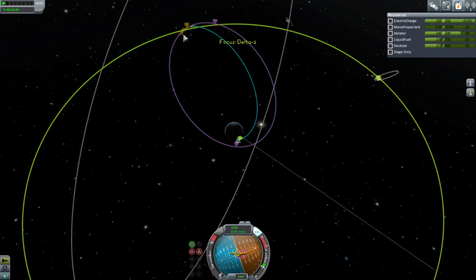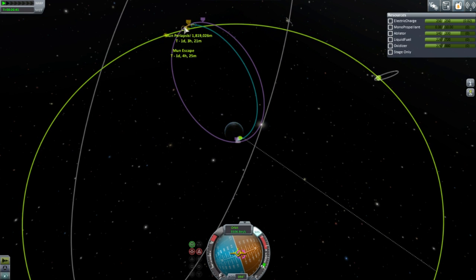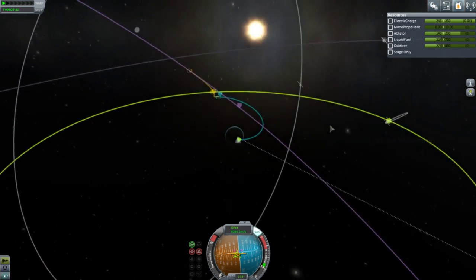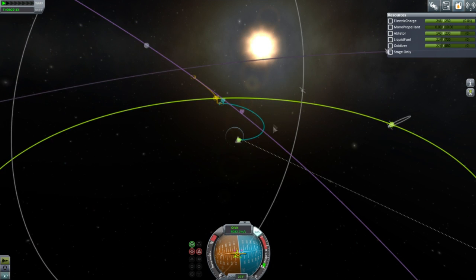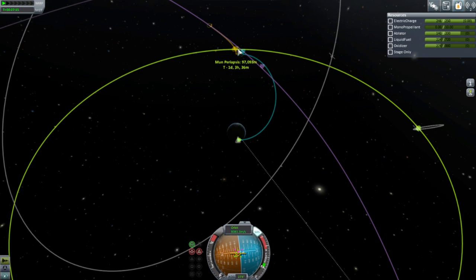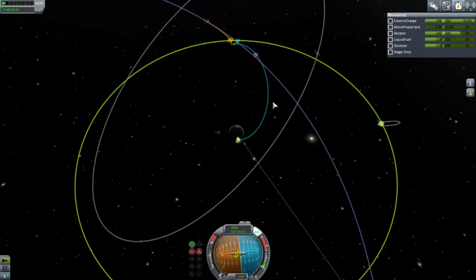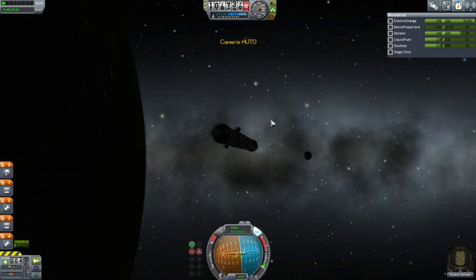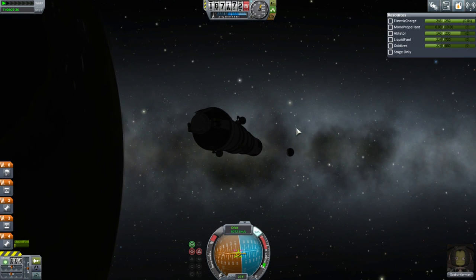We've got a moon encounter — okay that's the wrong way — well, that's good enough. Weird inclination, but that's because we've still got an inclination going in. I should be happy with a hundred kilometers. Guzbur, you don't seem to be able to handle this crap very well, but we're taking you over there anyway.